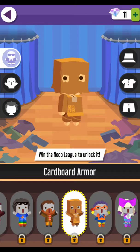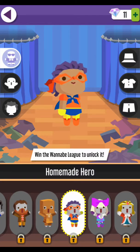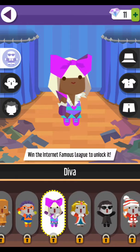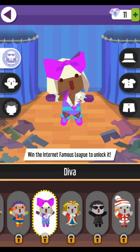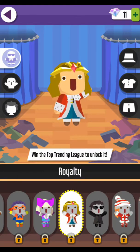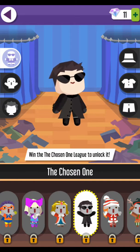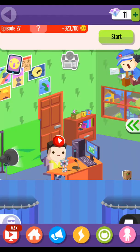If I complete the noob league, I'll get the cardboard armor. If I win the wannabe league, I'll get homemade hero outfits. If I win the internet famous league, I'll get this diva costume right here. And royalty if I clear the top trending league. And the chosen one if we complete the chosen one league. That just looks so epic.